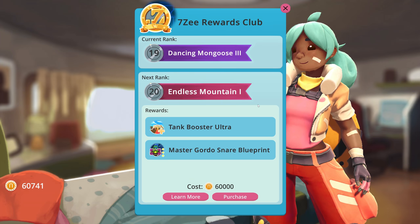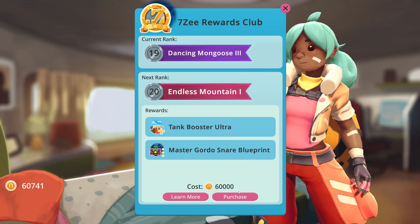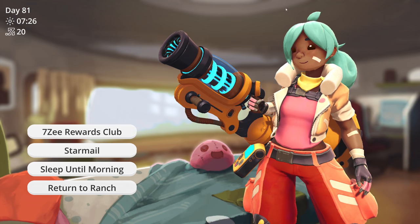I don't know how fast those are going to make us. And the next one — we can actually do the next one too, which is the Tank Booster Ultra and the Master Gordo Snare Blueprint. And now we're broke. We need $75,000 for the next thing, which is the Heart Module Ultra.